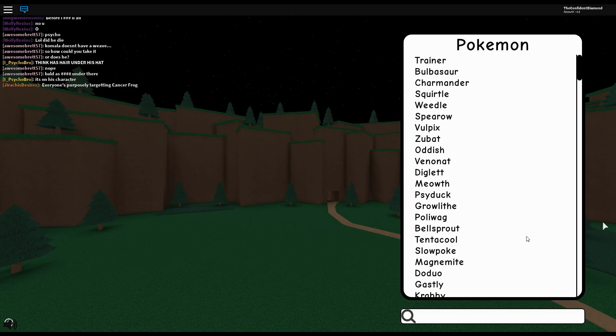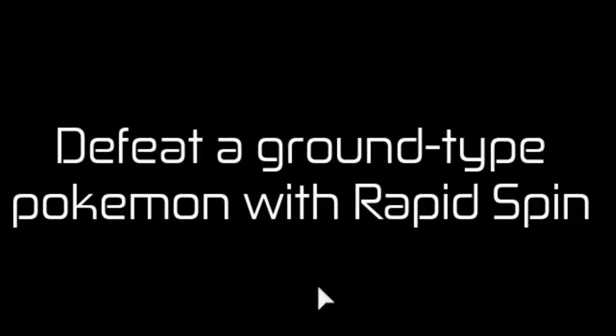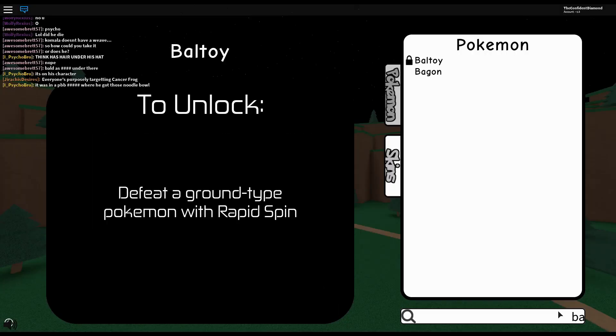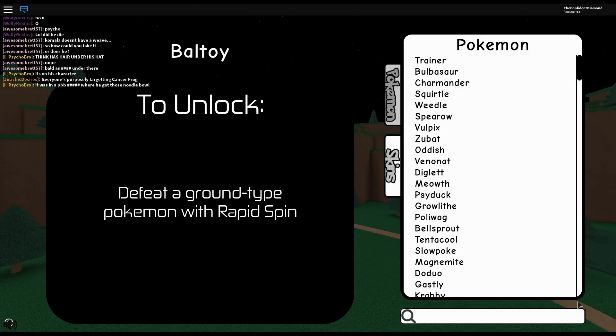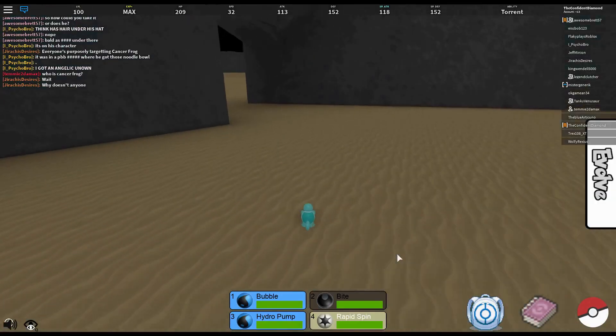Anyways, let's go ahead and check out Belltoy — or Balltoy. I'm pretty sure it's Balltoy. Defeat a Ground-type Pokemon with Rapid Spin. That's interesting. I'm pretty sure Squirtle knows Rapid Spin. Now I just need to find a Ground-type.